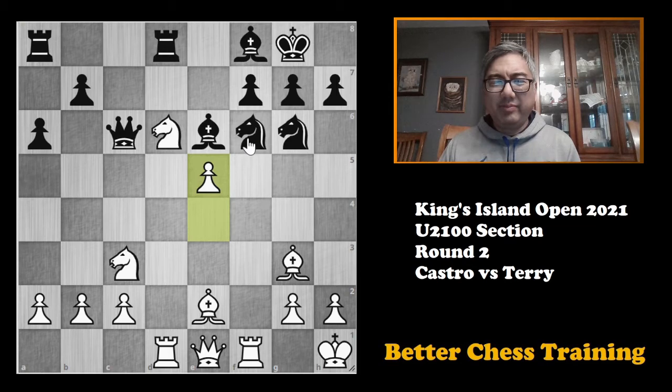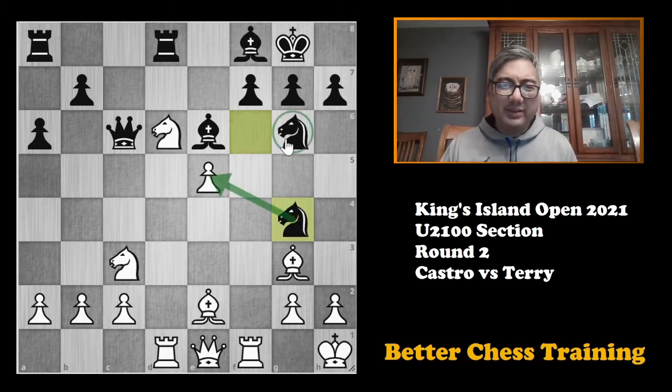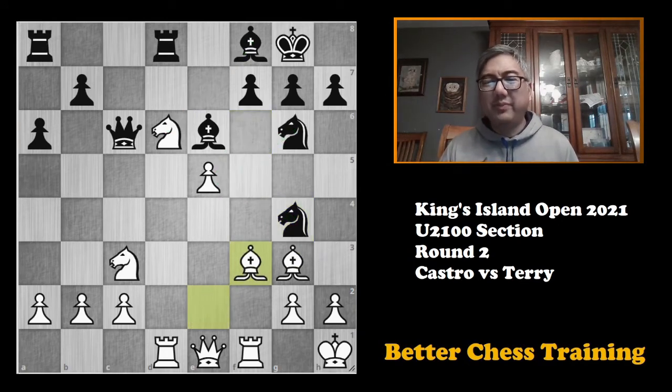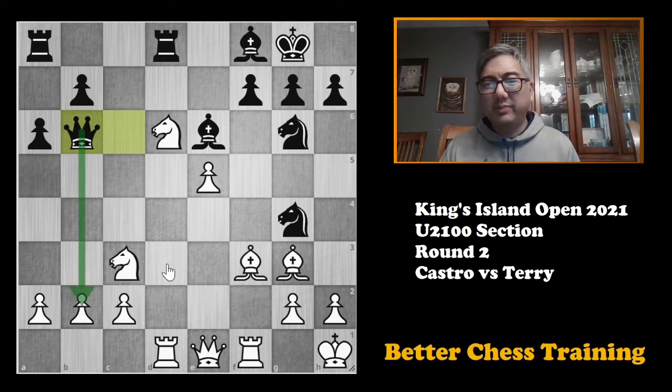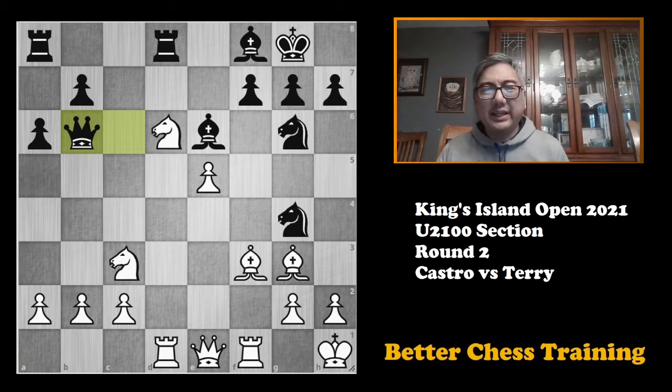If he plays something like knight to d7, I think this is very good for me — I just play bishop to f3, I've got space, my knight is on a good square, and he's in a little trouble. Instead he plays knight to g4, and this got me worried about double captures followed by capturing on d6. I did have bishop to f3, which I knew would come. After queen to b6 he's attacking this pawn. Here I made the first mistake of the game — it really isn't horrible, just not the best.